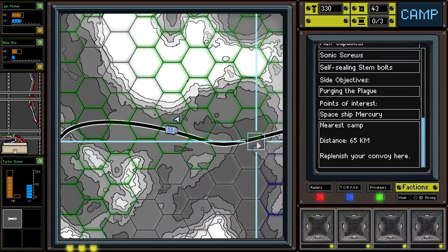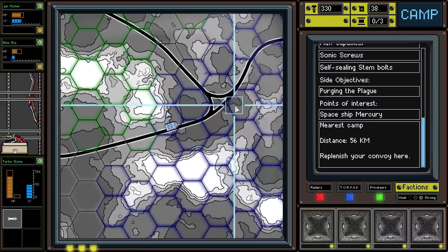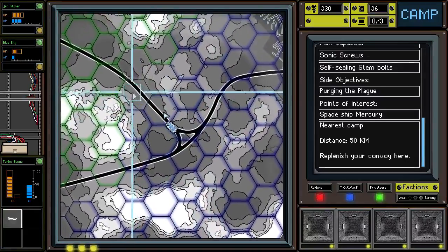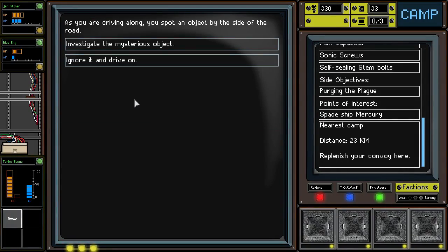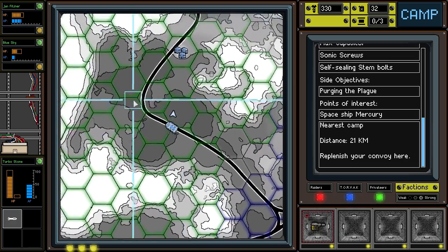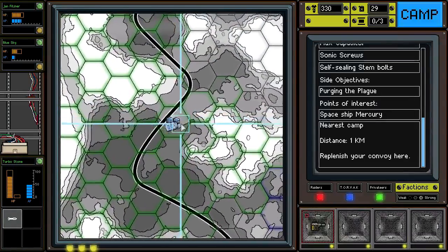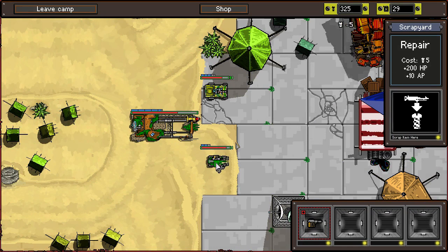Looks like I might have to scale that mountain. There's also the issue of the plague that we need to purge — maybe we should go for that as well. That's a relatively simple side quest. An object by the side of the road — let's investigate it. A light MG, cool, free weapons, no problem. We have two camps pretty close by here too, so I might want to consider looking at the other ones to see what items they have available.